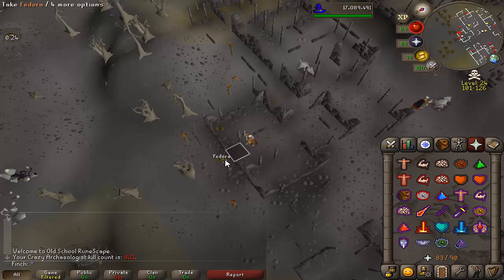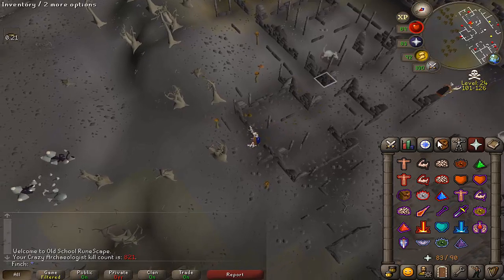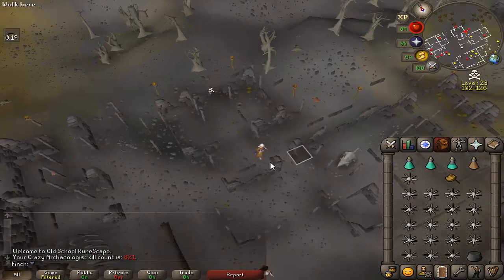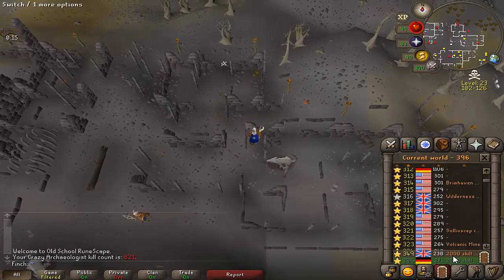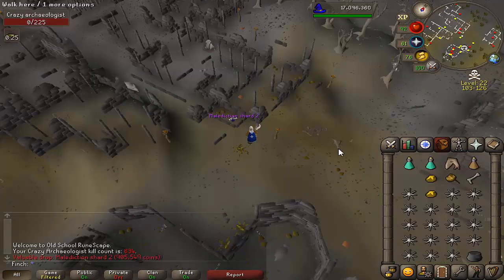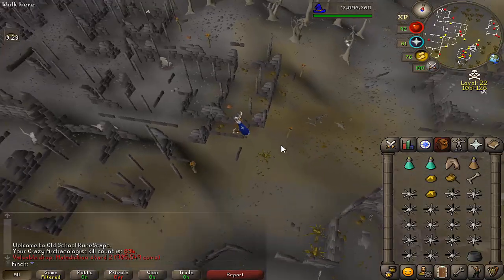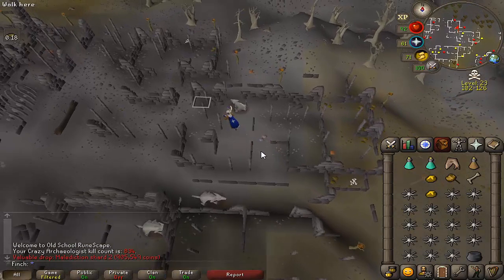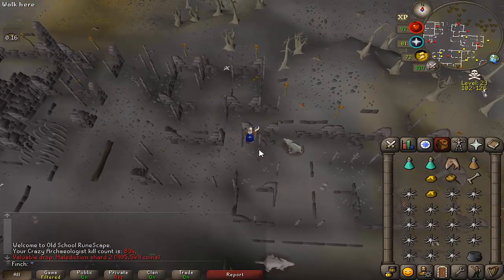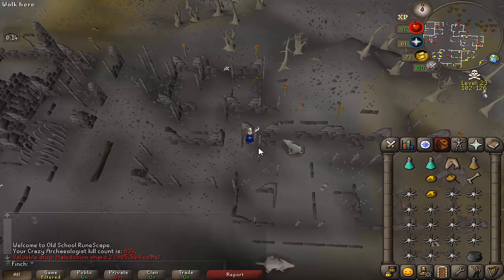I'm up to 821kc. That's my second Fedora - I've still only had two shards, both being Malediction. Another Malediction Shard - a third one. I think at this kc I could have expected three Malediction shards and three Odium shards basically. I'm over three times the drop rate for both of them. Strange place to go dry for an item, but there we go.